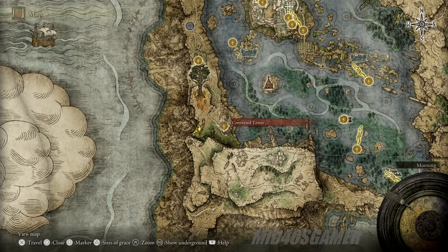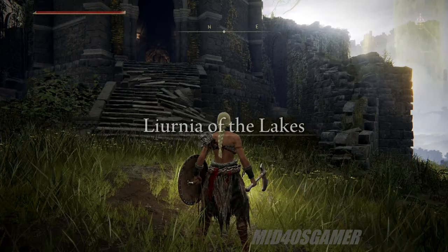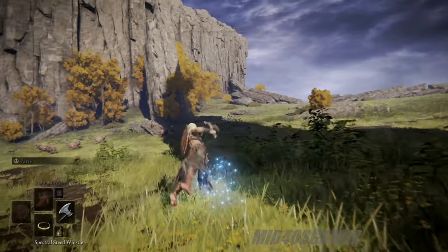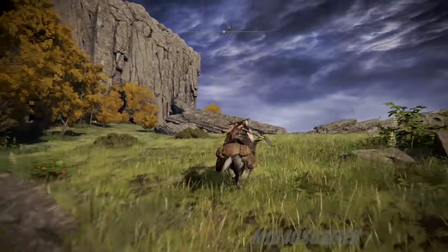Our story begins within the confines of Liurnia of the Lakes, and as you can see from the map footage we'll be heading to the Converted Tower site of grace, where you can find the earliest rune glitch that still works today. While it is the earliest way to buck the system, not only is it difficult unless you have the reflexes of a 12-year-old, it doesn't give you as many runes as you may think or as some others have promised.